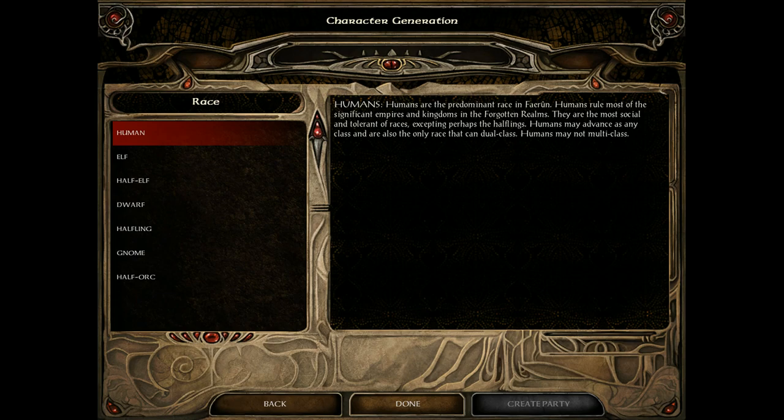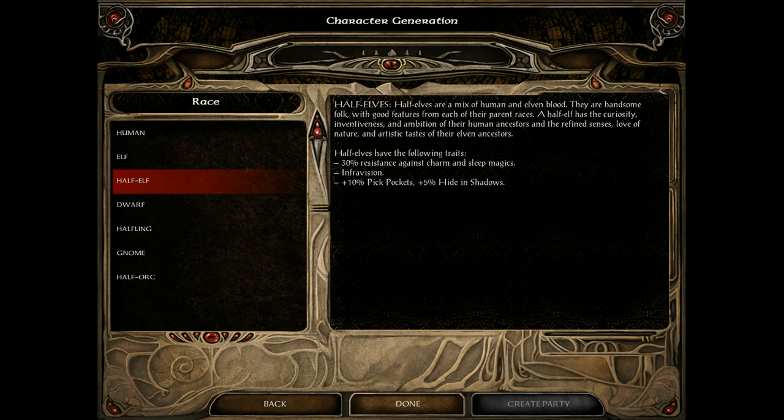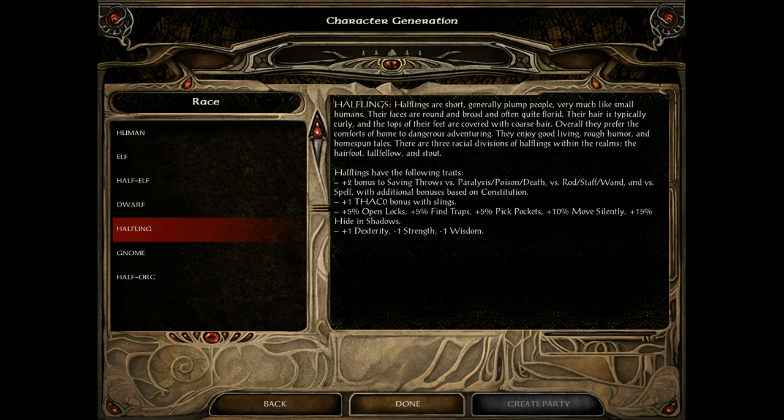Humans can become all classes in the game except Dwarven Defender, they can only dual class, and they have no penalties or bonuses. Elves have +1 dexterity, -1 constitution, infravision, and are almost immune to charm and sleep magic. Half-elves have 30% resistance against charm and sleep spells, infravision, and some nice thieving abilities. Dwarves have +1 constitution, -1 dexterity, -2 charisma, but have some nice resistances and infravision.